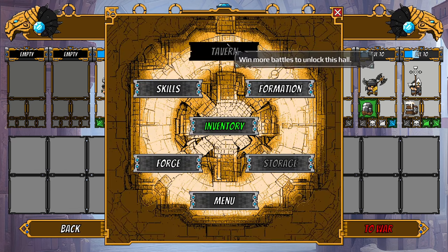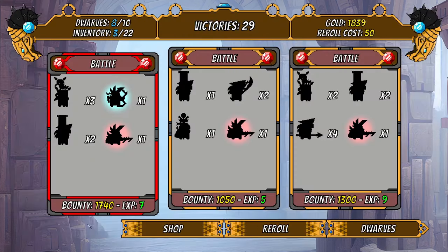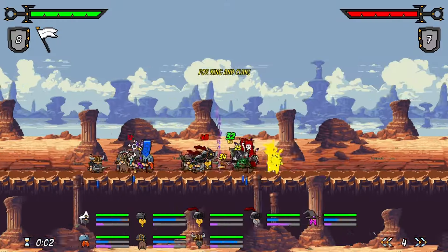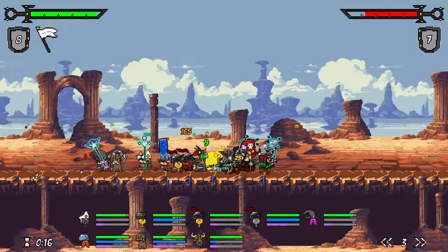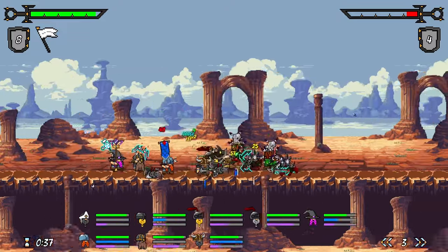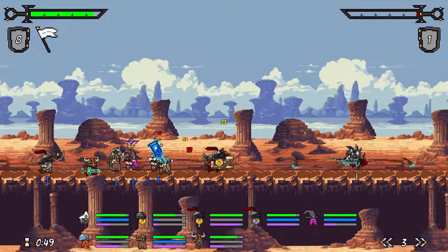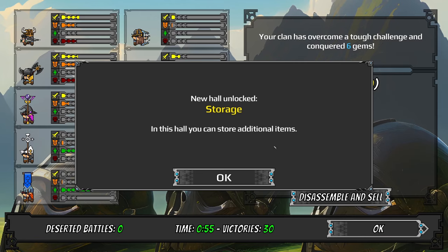Trial by error — I will eventually learn. There's apparently a tavern when I do more battles to unlock. Let's do a hard mission and give it our best go at 3x speed. Yes, this is going well — that electric staff is doing work, I can see that. I'll see exactly how much damage it did but I feel like it's going to be a lot.